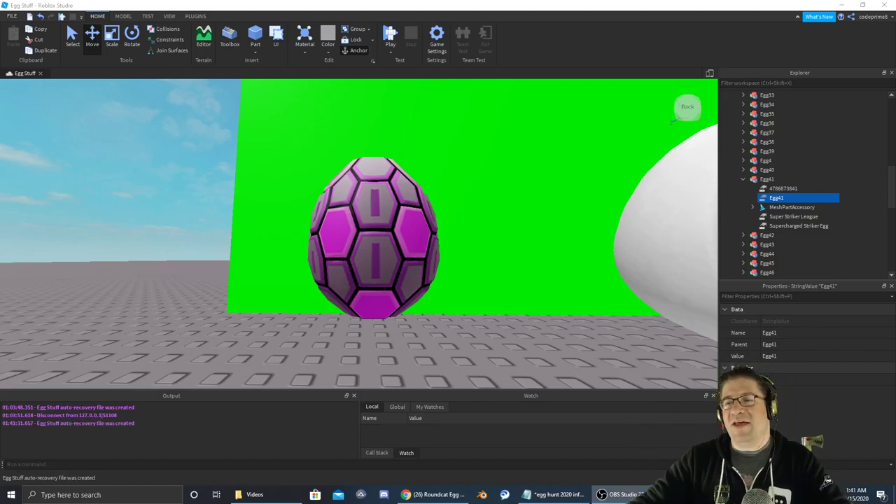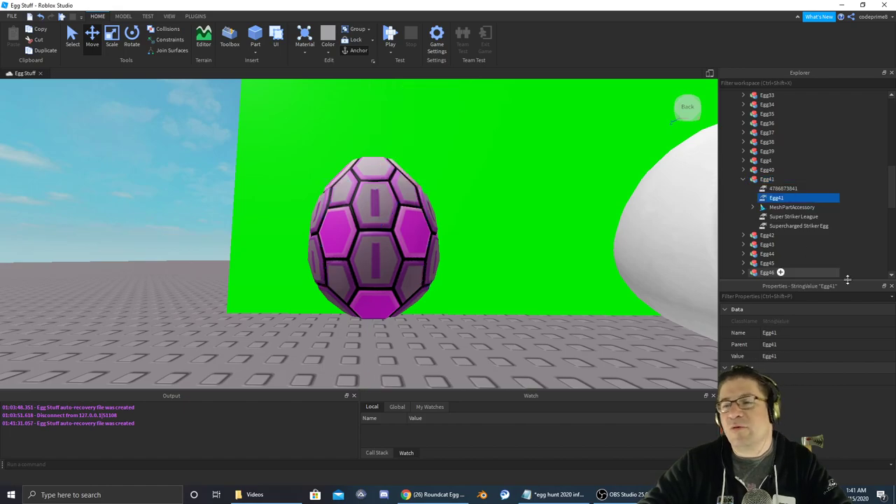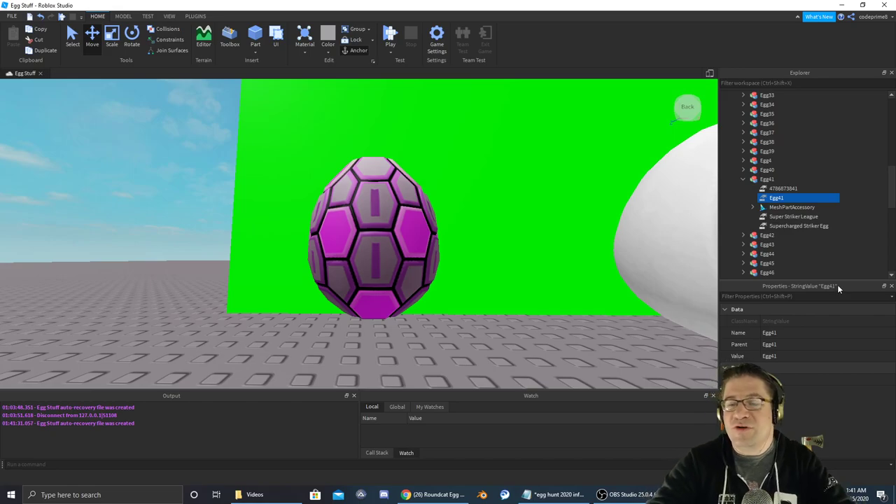Good evening everyone, my name is Heath Haskins, Code Primate, and welcome back to another Easter Egg Hunt 2020. The egg we're going after is egg number 41, which is the Super Charged Striker Egg, and it is inside a game called Super Striker League.